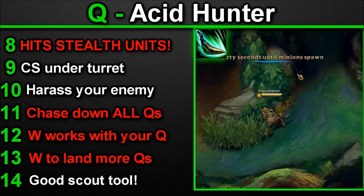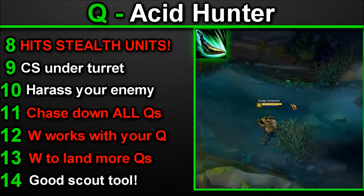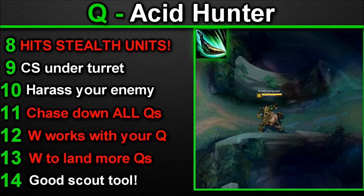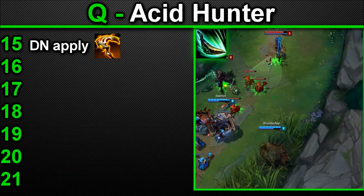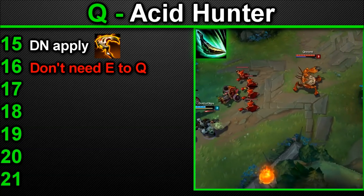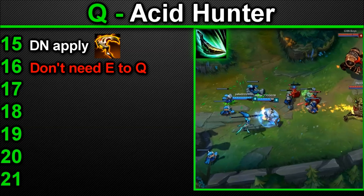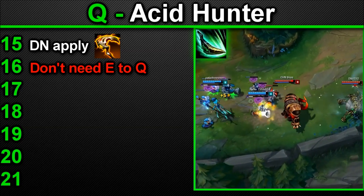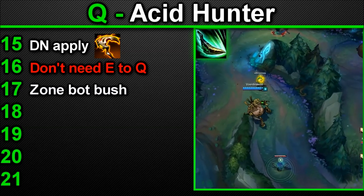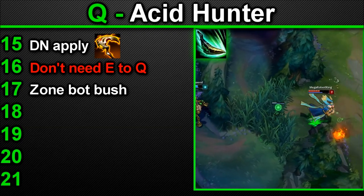Number 14 — Acid Hunter is an amazing scouting tool; if the projectile gets broken or you hear the sound effect, you'll know someone's in the bush — making Urgot one of the best low-cooldown bush checkers in the game. Number 15 — Urgot's Q does not apply lifesteal in any way, only spell vamp. Number 16 — you can also harass with normal Qs without lockdown; many people only go for the E-Q lockdown and most enemies won't expect a normal Q harass ever. Number 17 — Acid Hunter is amazing for zoning supports from the side bush so Blitz cannot stay there for free. Number 18 — as many Urgots get Tear of the Goddess, this ability is your best chance to get your stacks up effectively due to its low cooldown and low mana cost.